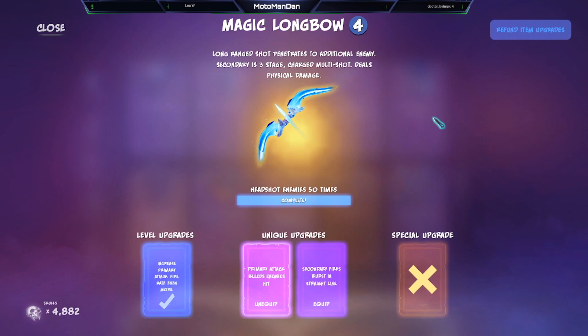You need to headshot enemies 50 times to unlock the unique upgrades. The level upgrade increases the primary attack rate. The unique upgrades are: give the primary attack bleeding on hit, and the other one makes the secondary fire in a burst in a straight line. I always run bleed because I've never found myself needing to fire shots in a straight line.